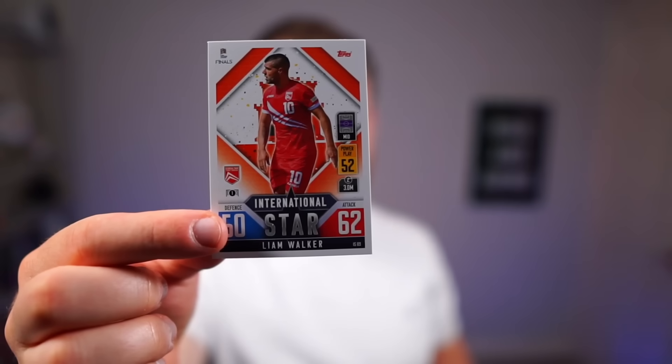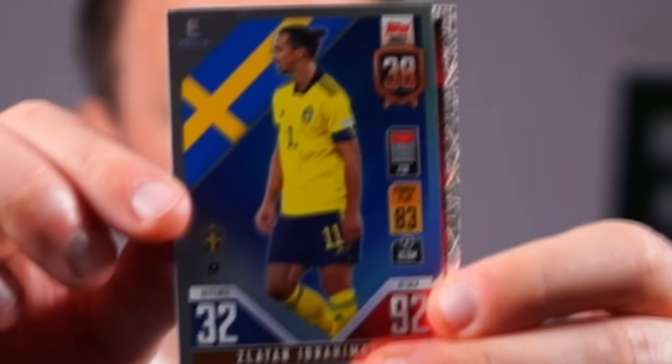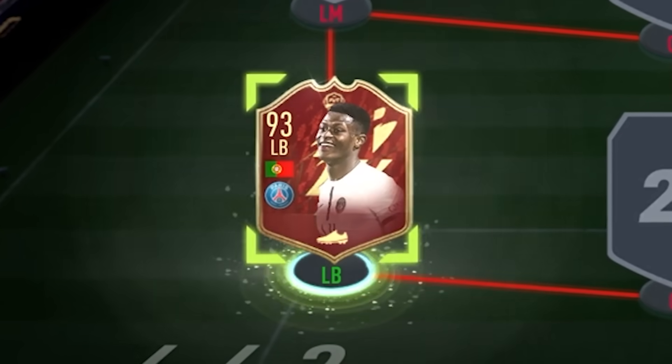Tadic? No. Liam Walker from Gibraltar? No. Galassi? We'll take him — we're going to need a goalie. Zinchenko? No. Zlatan! We'll take Zlatan. There's only one Zlatan. The final card of this pack — Nuno Mench. We've got to take him into the team as well, right?